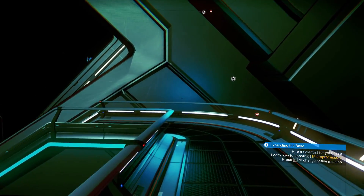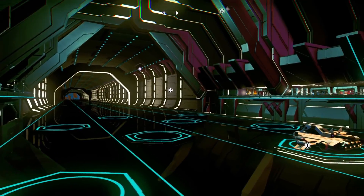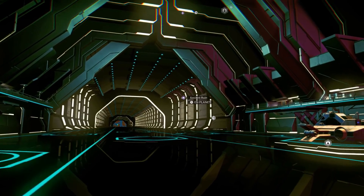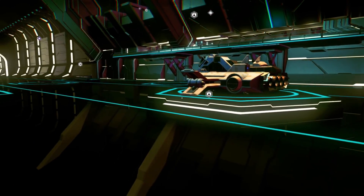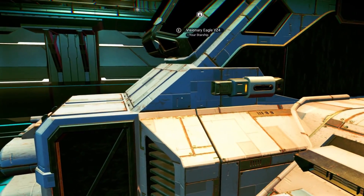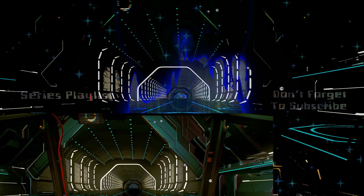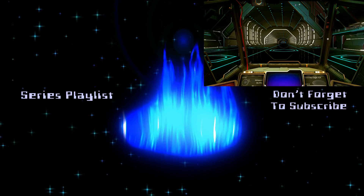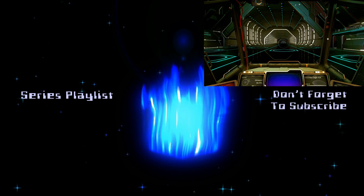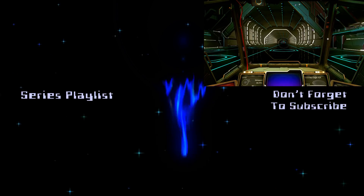We could go get some uranium and then deliver the paraffinium to its drop-off site, but that's where we're going to go ahead and wrap up this episode. This has been No Man's Sky episode 36 — thank you so much for joining me. I hope you've had a good time watching because as always I've had a good time playing. Be sure to drop a like if you've had a good time watching, and subscribe and ring the bell if you haven't already done so. Until next time, take care.